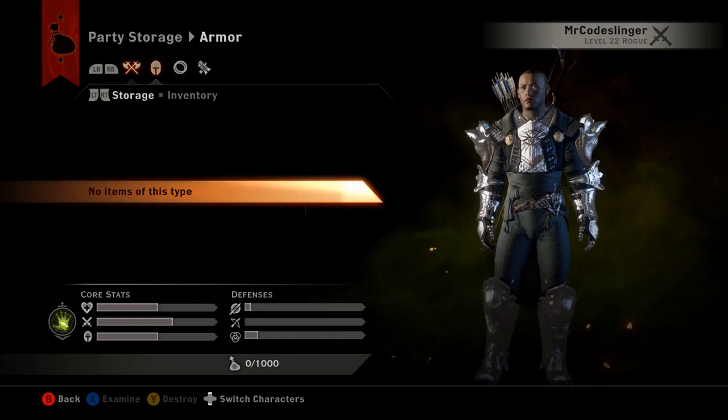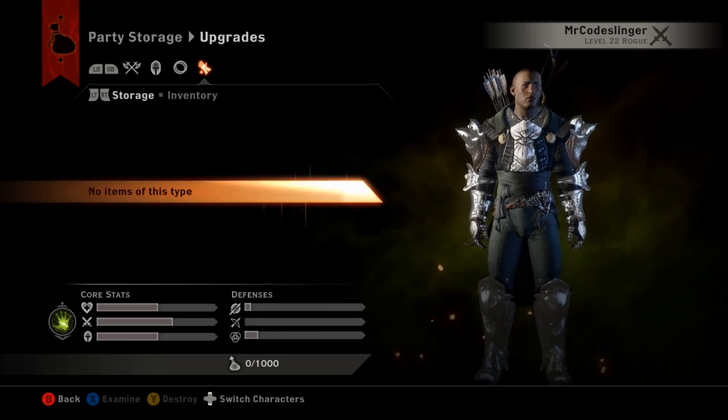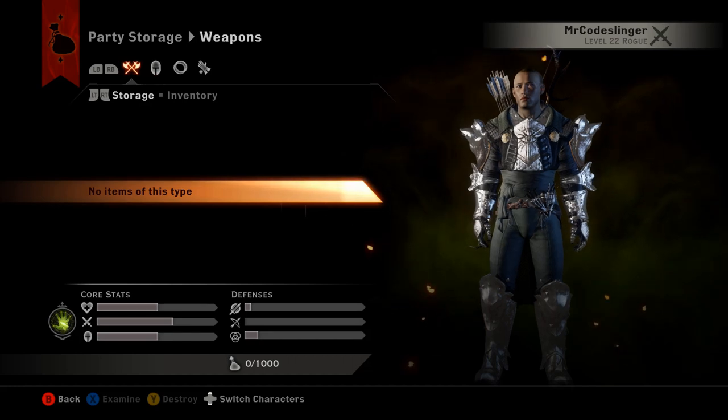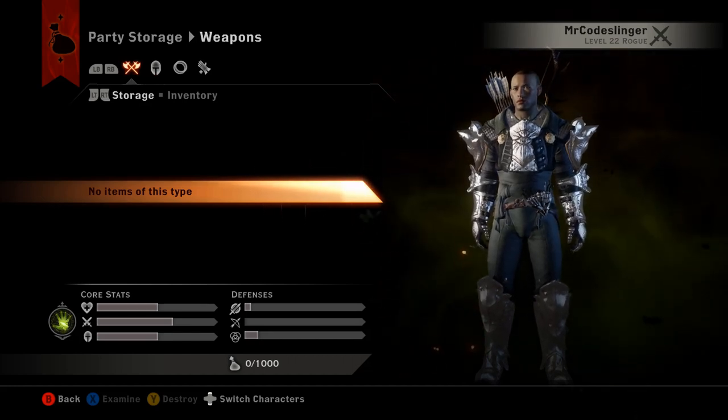The four categories are weapons, armor, accessories, and upgrades — those are the only types of items you can put in here. No crafting materials, no valuables, just these four item types.